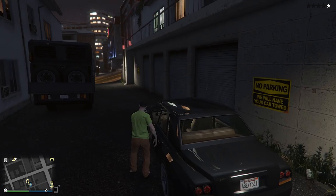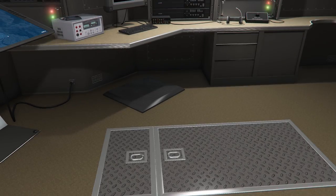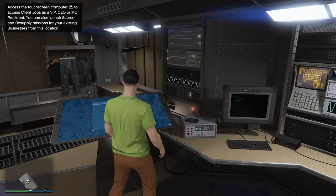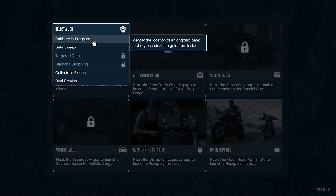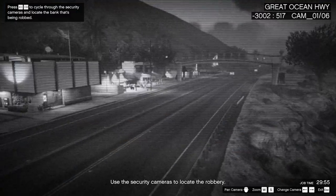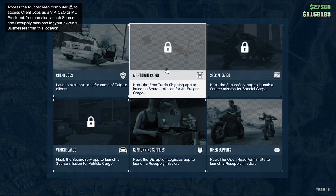The final thing I want to talk about is the Terabyte, which is essentially a big truck you can buy when you buy a nightclub. You can start client jobs from inside the Terabyte — really quick and easy missions that pay up to $30,000. My favorites are diamond shopping and robbery in progress for the most money. The Terabyte costs just under $1.4 million, and after completing five client jobs from inside, you can buy the Oppressor Mark II at a discounted price — about $1 million cheaper. You can also start steal missions and source crate missions for your other businesses from inside, so it's a really helpful vehicle.